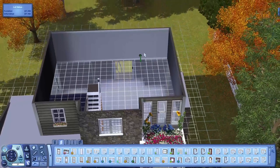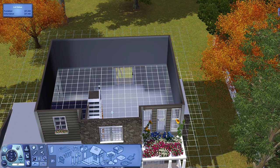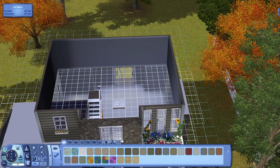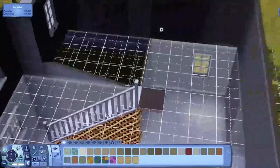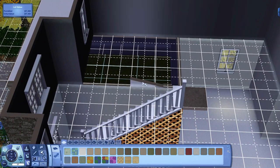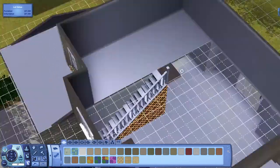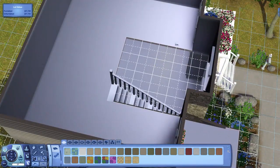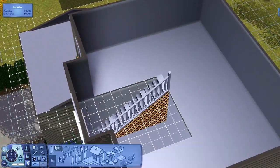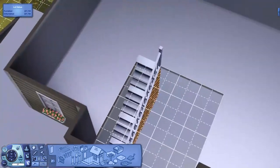If we go upstairs we need to get some flooring going on up here so it's not confusing. Let's get this carpet down. If you see these things up here, that's just from the garage — you can delete those, it doesn't get rid of the garage, it just takes away that part. And over here, beautiful.